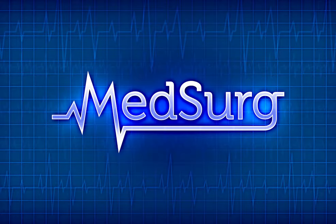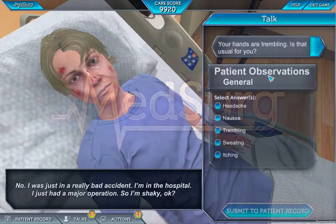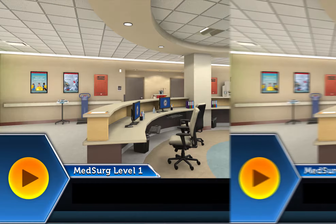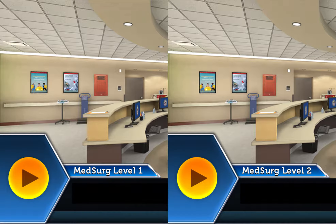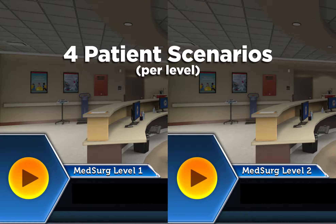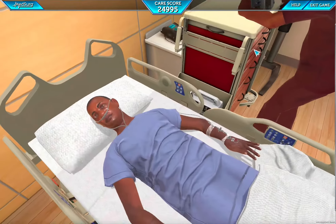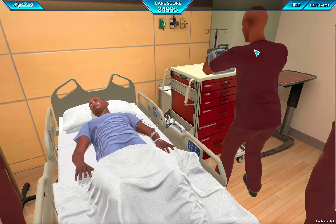Welcome to the Medical Surgical Nurse Game. In this game, you will assess and care for patients over the course of a simulated 12-hour shift. There are two levels in this game, each with four patient scenarios based on authentic conditions, procedures, and decisions. The scenarios will become more complex and challenging as crisis points become more frequent.